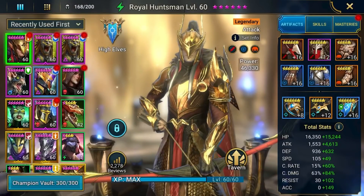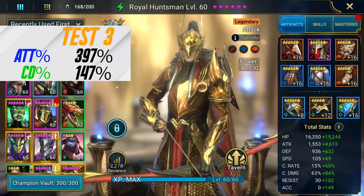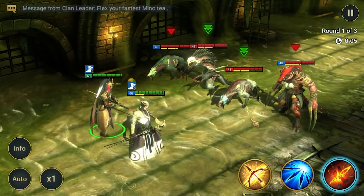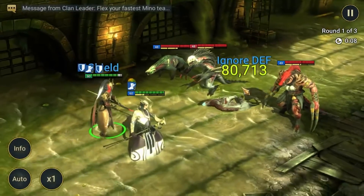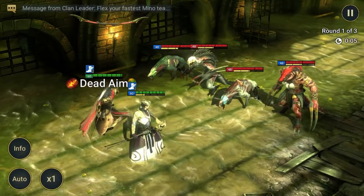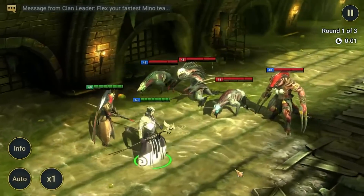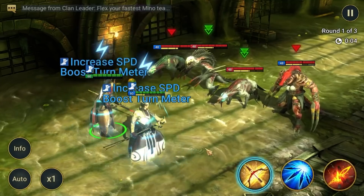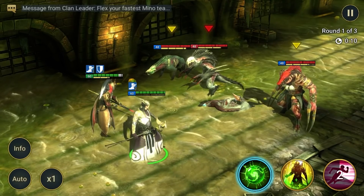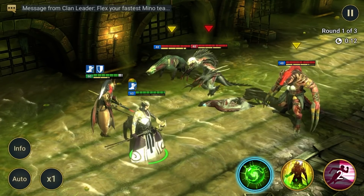For test number three, we're going high attack, low crit damage. We're at 6,166 attack, which is 397% of his base attack, and he's at 147% total crit damage. Coming in for the first hit: 80,713 damage. Hit number two: 79,190. And hit number three: 77,667 — giving us an average of 79,190 damage.